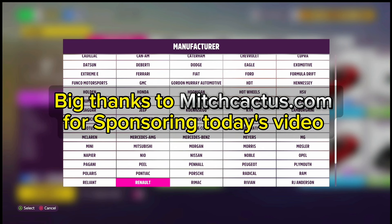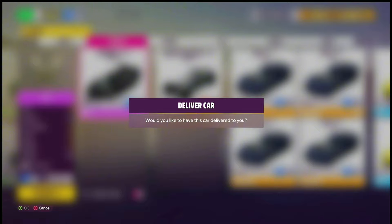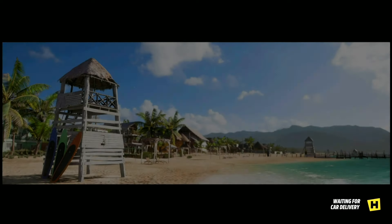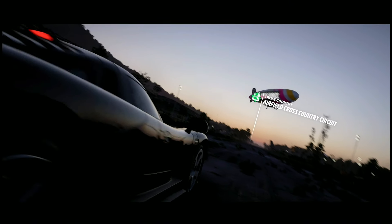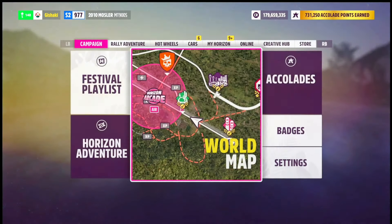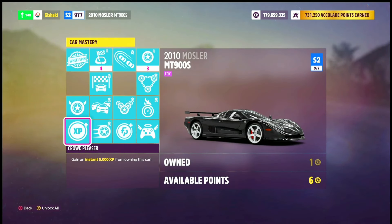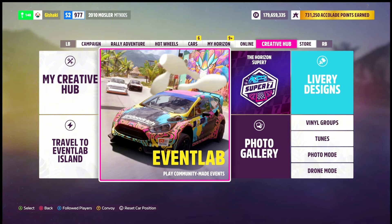Big thanks to mitchcactus.com for sponsoring this video. The car we chose is the Monster, and if you have it, equip it as we wait. Now go to your car mastery — it's right here on screen. Please make sure you've maxed out everything, as I have. Once that's done, we're going to go to the Event Lab.